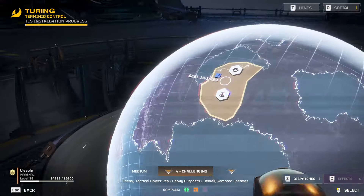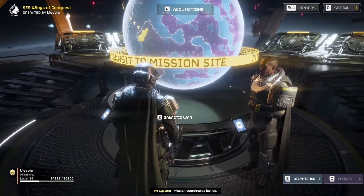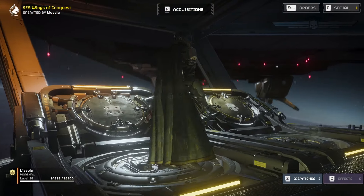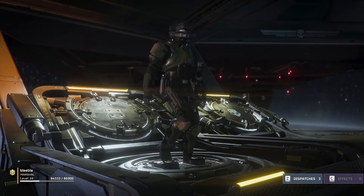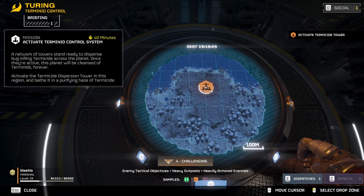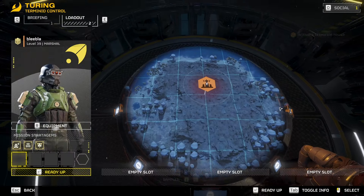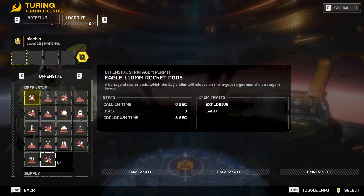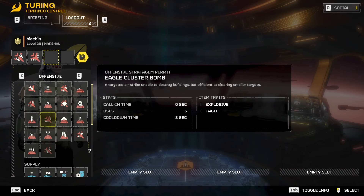Hey soldiers, I'm gonna try to get this out pretty quick because there's a new Terminid Control System mission and I just want to make a quick video about how you can solo it. This is level 4. I chose cluster bomb, flamethrower, rover, and mortar. The mortar didn't end up doing that much work, but that's fine.